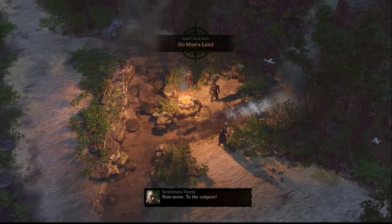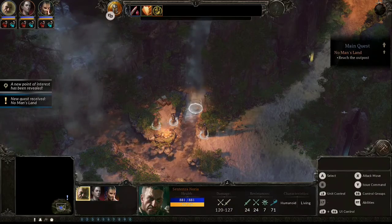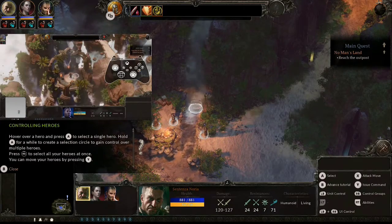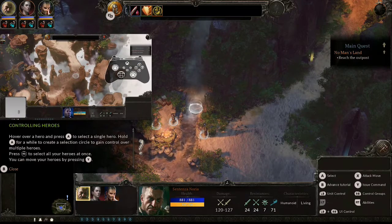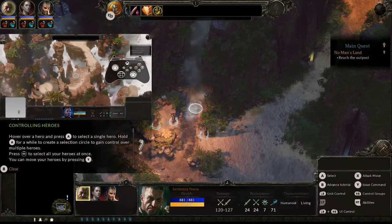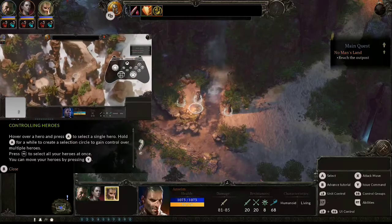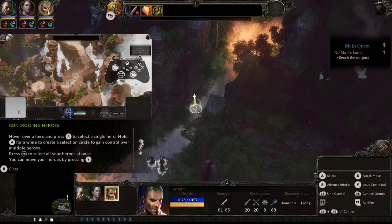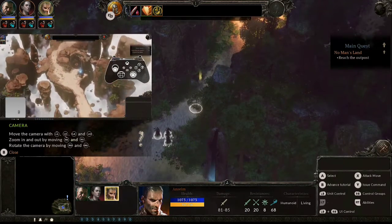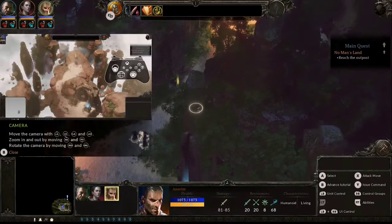Controls tutorial: hover over the hero and press A to select a single hero, hold A for a while to create a selection circling multiple heroes, and press the right stick button to select all your heroes at once. I'm going to go ahead and select them all, then close that prompt. Move the camera with the left stick and zoom in and out with the right analog stick.